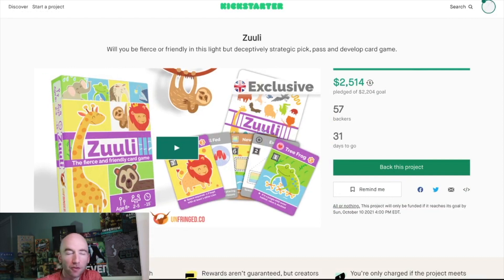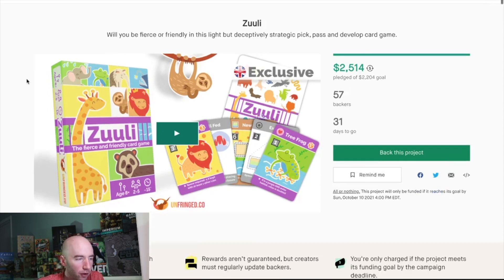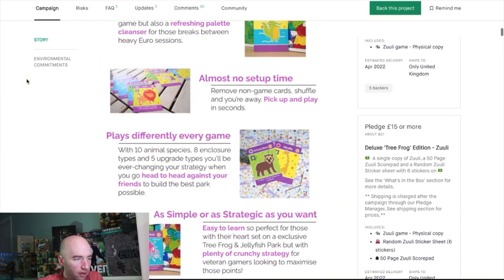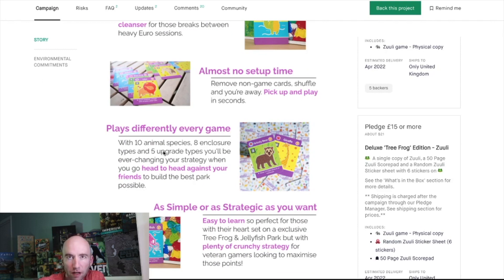First up is Zooli — already funded at $2,500. It's a drafting game where you have 10 different animals, 8 different enclosures, and 5 upgrade types. You're designing your own little card zoo, picking and drafting animals and then playing them.